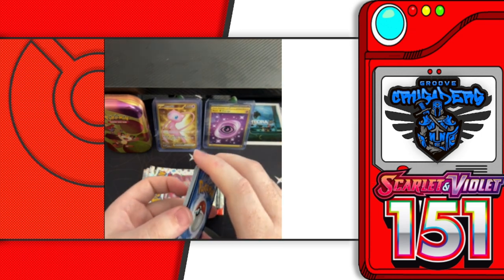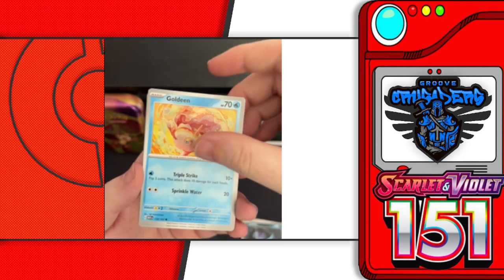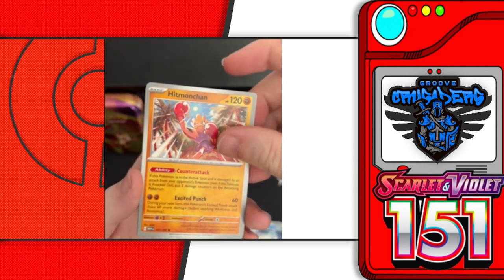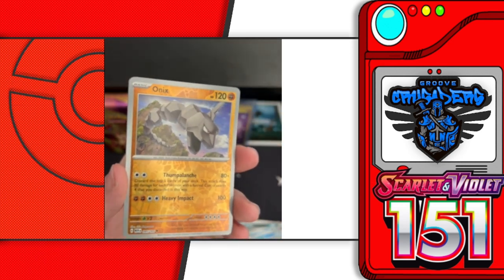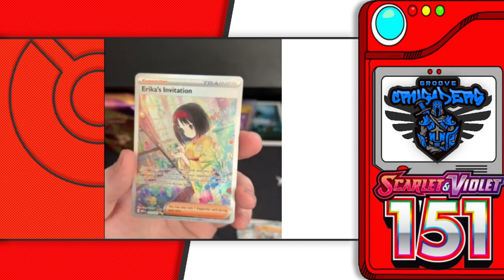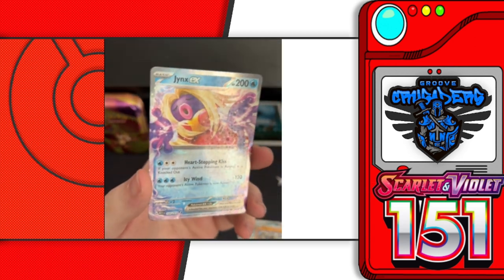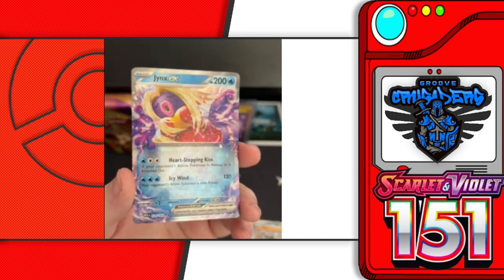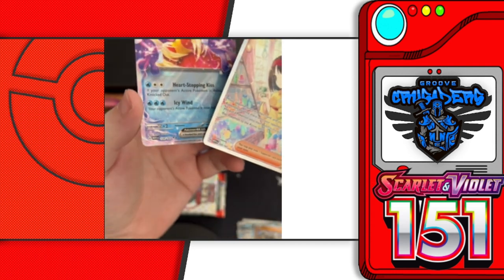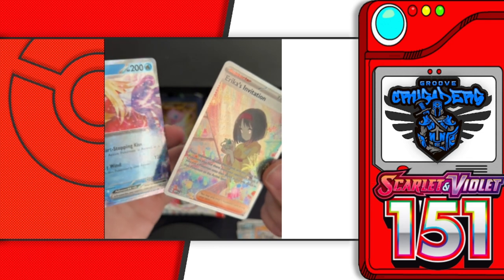First pack: we start with dark energy, Zubat, Goldeen, Nidoran Female, Ghastly, Dugong, Hitmonchan, Seaking, Onix, reverse holo Onix. Our first big hit is a full art Erica's Invitation — beautiful card, I'm glad they chose Erica as one of the trainers. And on the back end we have a Jynx EX card. I like that they made her a water type — Jynx isn't just a female-type Pokemon. That is awesome — two super rare hits in one pack!